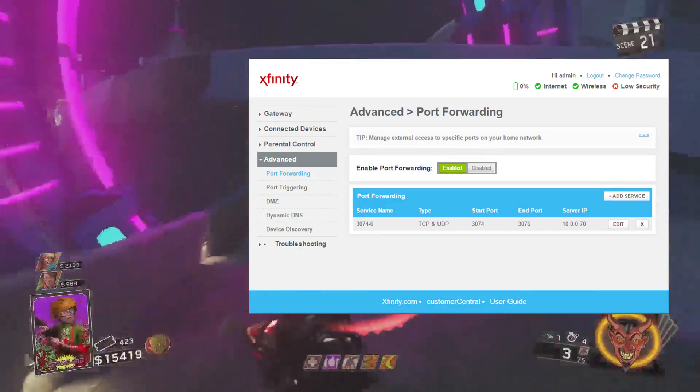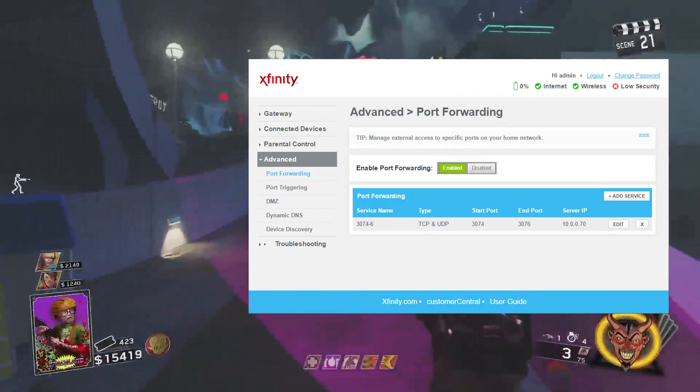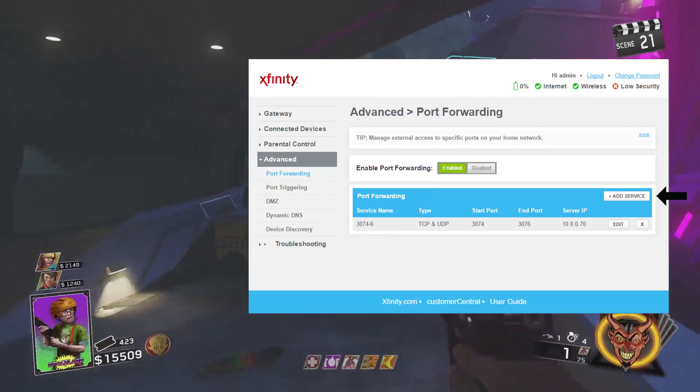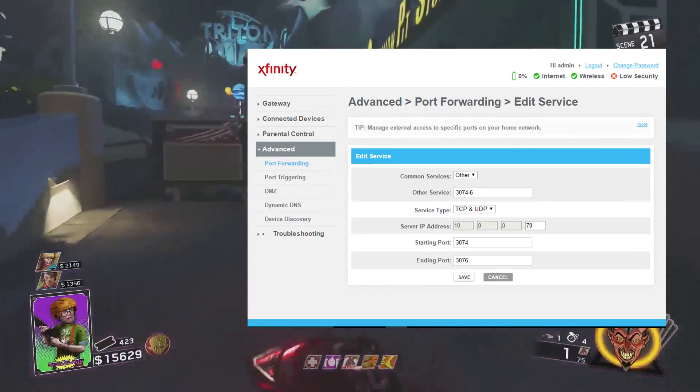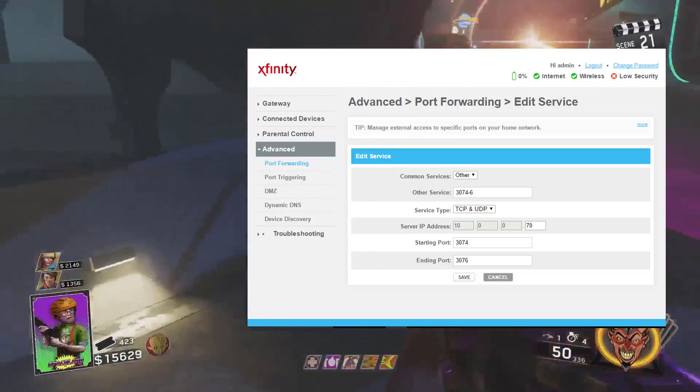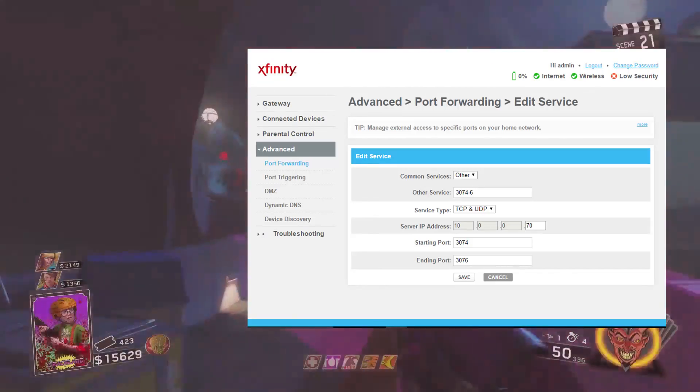Now click Advanced, then Port Forwarding in the navigation menu. Click Enable, then click Add Service. Fill in the boxes as I have done here and remember to use the same number in the last server IP box as you used on your console's static IP address. Click Save.